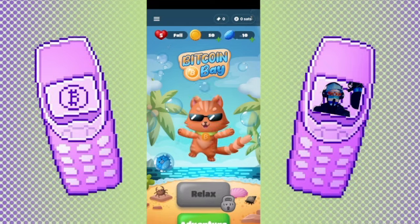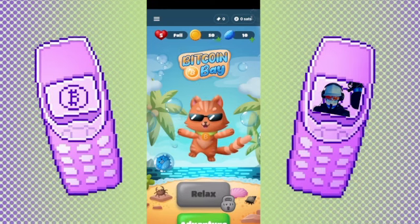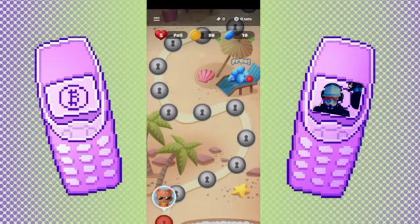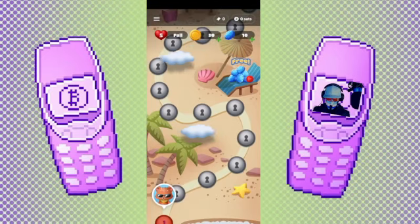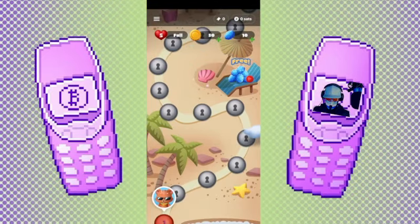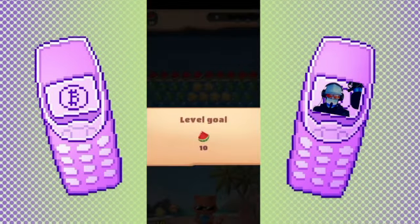Just in case, I have a complete walkthrough series for this game as a YouTube playlist — if you have any trouble with any of the levels you can watch it. So let's click adventure. You see a map, and you can see that level one is available to play. This is a bubble shooter game.